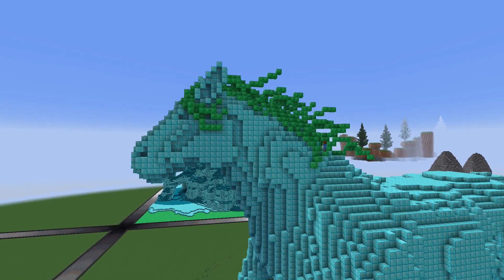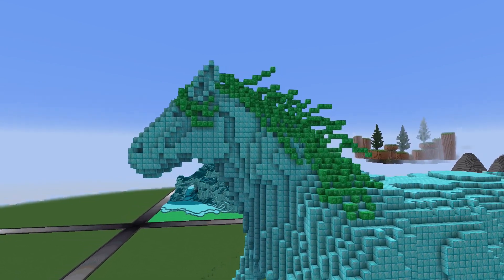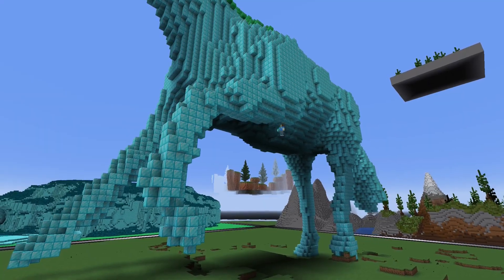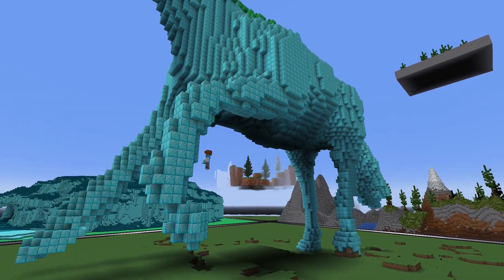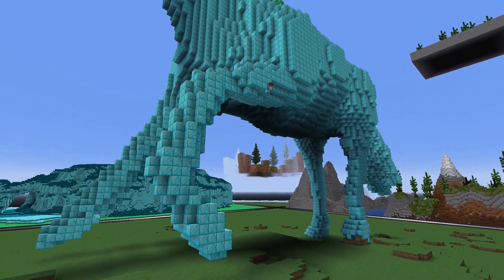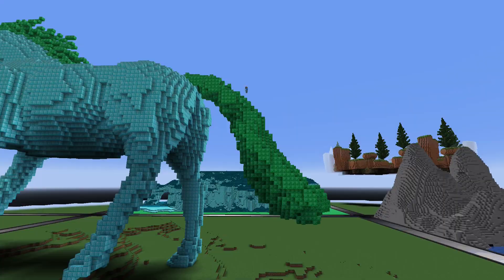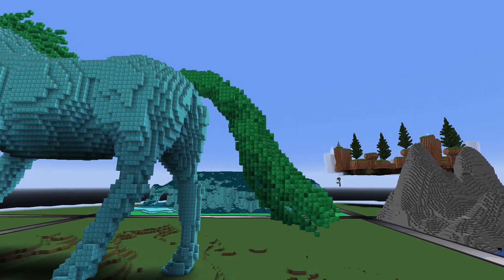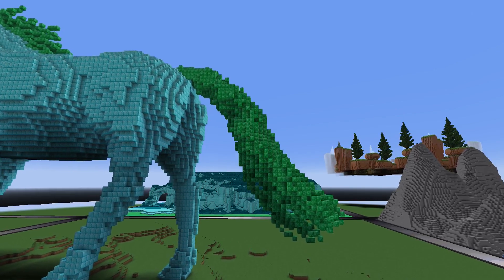The horse's mane I also build by hand. I wanted it to be flying behind the horse to put special attention on the horse moving forward. As you noticed I am using diamond blocks for the horse's body and emerald ones for its mane, so that I can later simply replace them — so definitely not diamonds and emeralds in the final build — but like this I can focus fully on the shape and not the color.